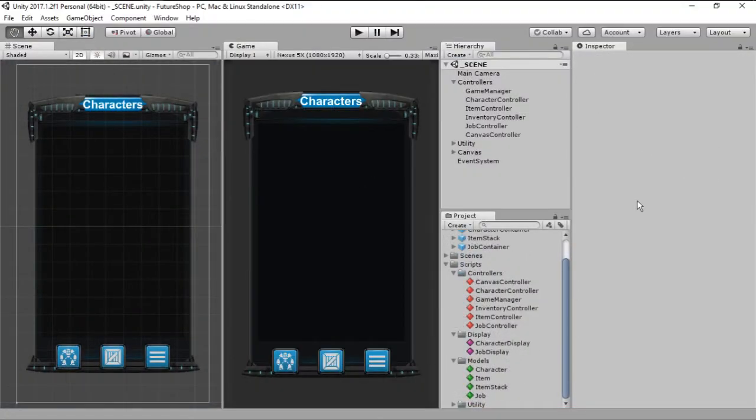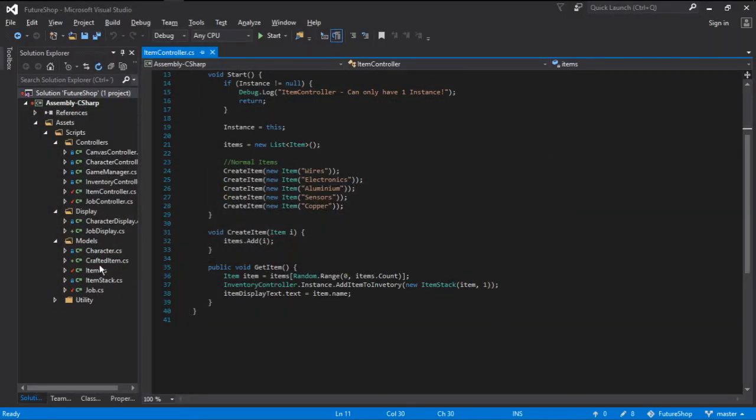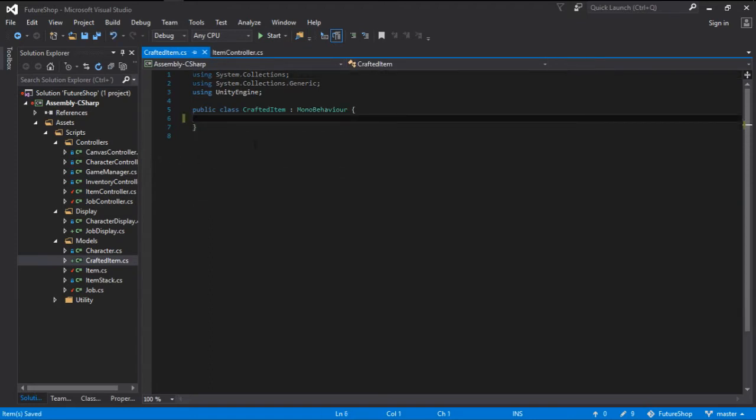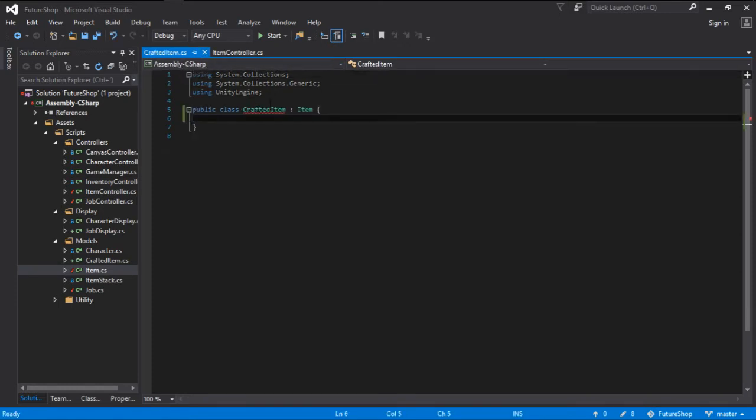With that in place, let's go ahead and create a way for us to craft items. The first thing we are going to need is a model of a crafted item, so let's go ahead and create a new C# script in our model folder and let's call it CraftedItem. If we jump to Visual Studio and reload it, open CraftedItem, we can go ahead and delete all this because this isn't going to be a MonoBehaviour class — however, it is going to be extending from Item.